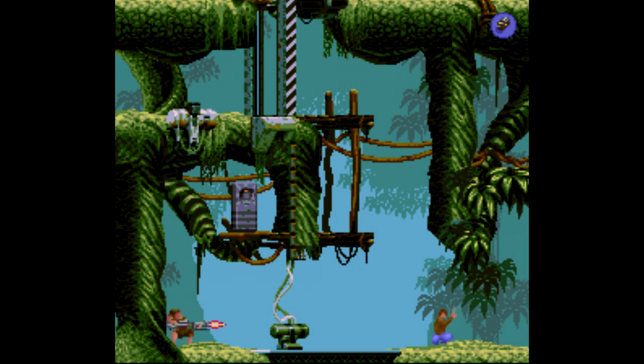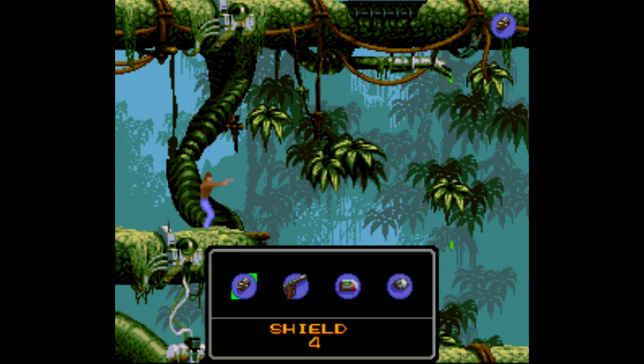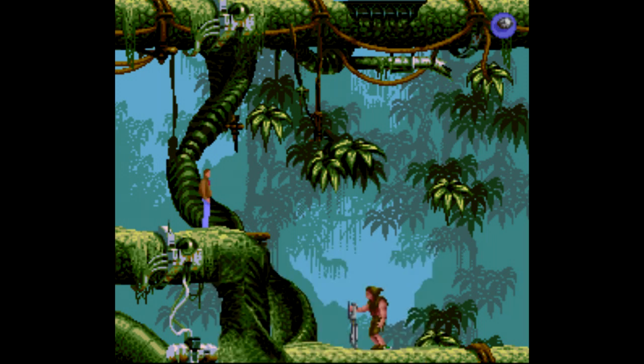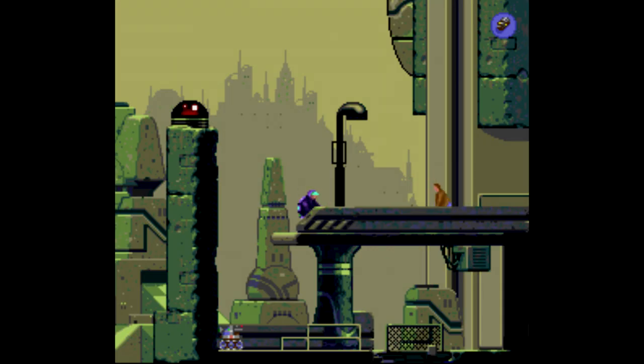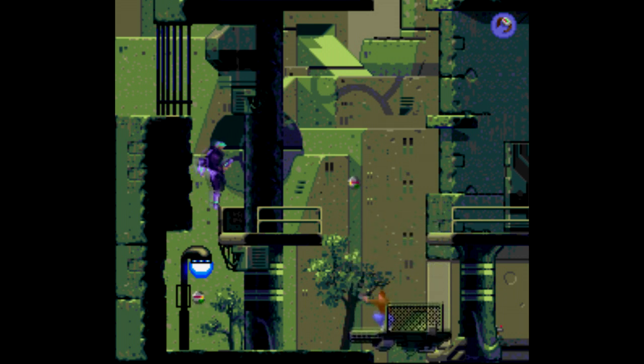Flashback may look and sound a lot like Out of This World, but it plays more like Blackthorne, because there's an equal emphasis on dodging and shooting enemies. You can take up to four hits before losing a life, but early on in the game you get a shield to block enemy fire, and you really have to learn each enemy's patterns to progress. You have a gun with unlimited ammo, so it's tempting to just fly through this one as fast as you can.